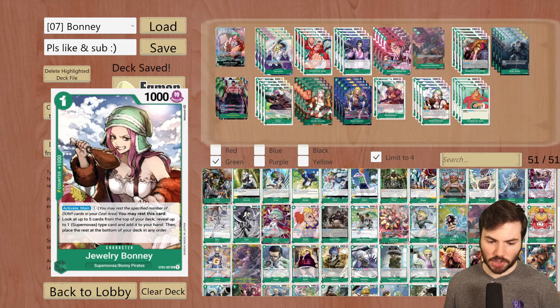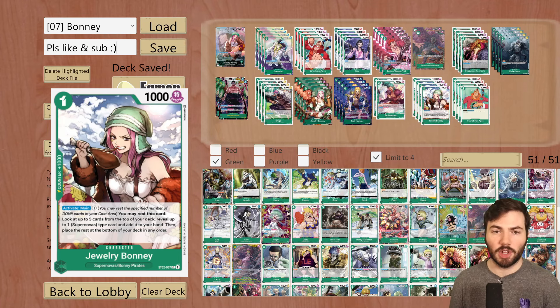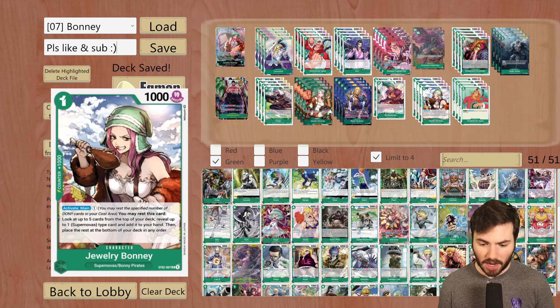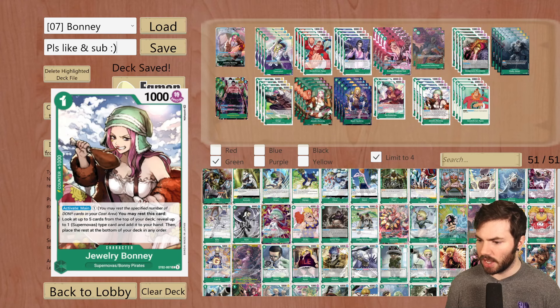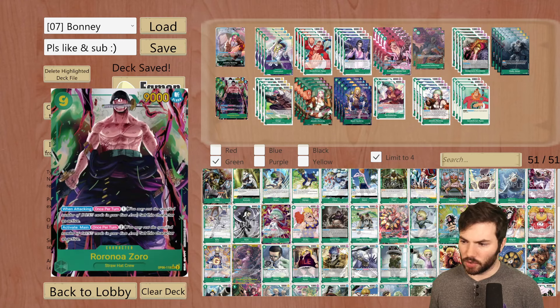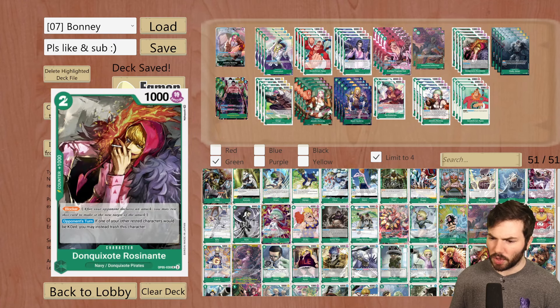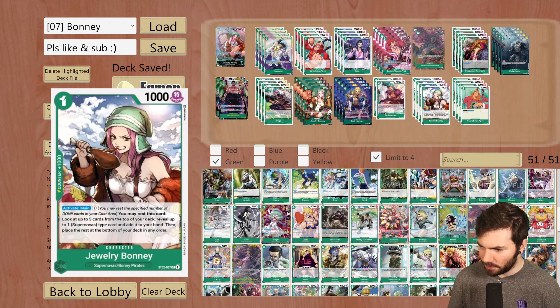The Bonnie Searcher is a must in this deck — it's a 4-of. Pay one Dawn, activate main, you may rest this card: look at up to 5 cards from the top of your deck, reveal up to one Supernova type card and add it to your hand, then place the rest at the bottom in any order. This finds a majority of the deck. The only cards it can't really find are Izo, Zoro, Doflamingo, Hody, and Rosinante — but all other important key pieces, especially your 2k counters like Scratchman Apoo, you can find with it.